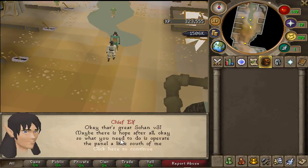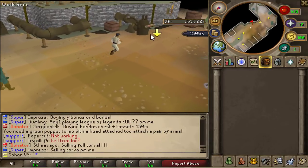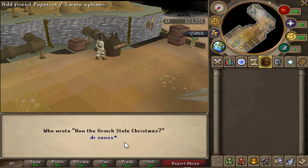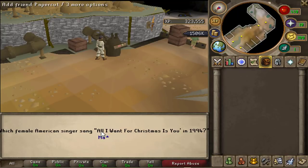Now you're on the final stage. Talk to the chief elf again and answer some questions - say 'of course I'll help out, I'll do anything for Santa'. Then go to the re-initialization panel. The answer to the first question is 'turtle doves', which is the gift given on the second day of Christmas. What day of the week was Christmas Day in the year 2000? The answer is 'Monday' with a capital M. The person who wrote How the Grinch Stole Christmas was 'dr seuss' - all lowercase. The colors of the berries on the mistletoe plant are 'White' with a capital W.